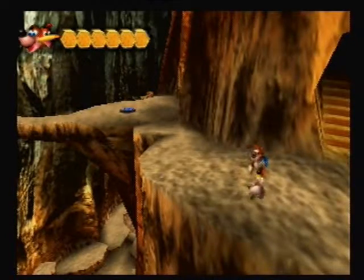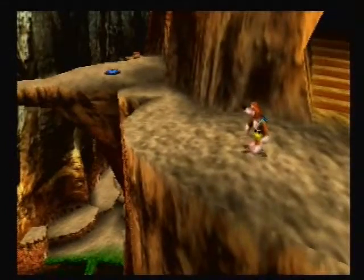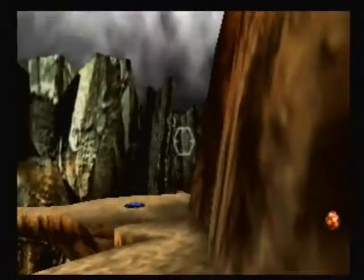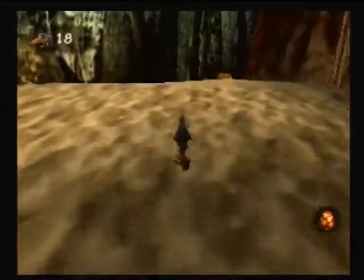Hey there everybody, welcome back to another episode of Let's Play Banjo Kazooie. I actually wanted to see if a Clockwork Kazooie egg could make the fall from the top of the mountain all the way down to the bottom and then walk around, but I didn't expect him to land in water.